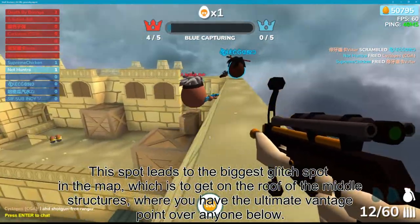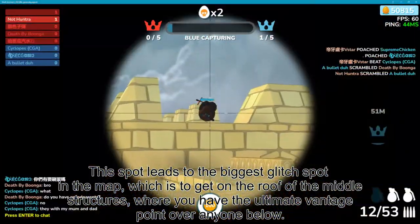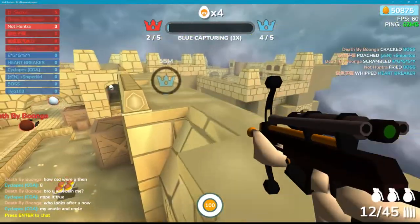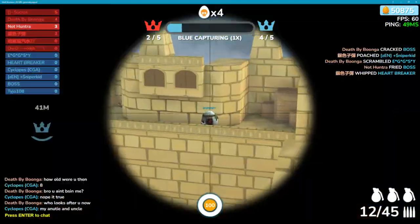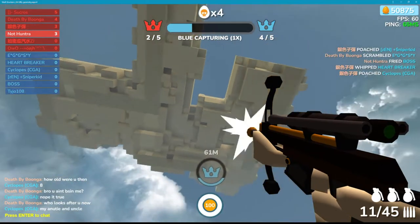This spot leads to the biggest glitch spot in the map, getting you on the roof of the middle structures where you have the ultimate vantage point over anyone below. When you're at spot 2, parkour on these ledges to get a quiet spot that overlooks the spawn point. Be careful — one wrong move and you will fall into the asteroid.